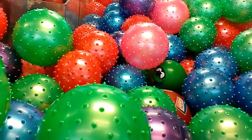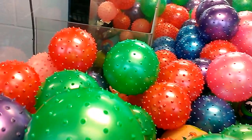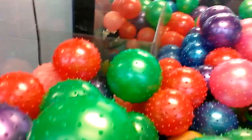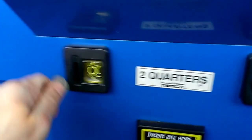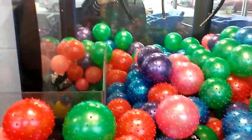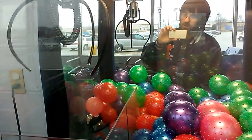I'll try the Pinnacle claw machine with the spike balls in it. I'm going to go for this green bar right by the chute so I can just flick it in. Because it's big enough, I should be able to get the claw to actually physically pick it up. This claw machine is 50 cents per go. I'm going for that spike ball right by the chute and hopefully I can flick it in there and not hit the chute.